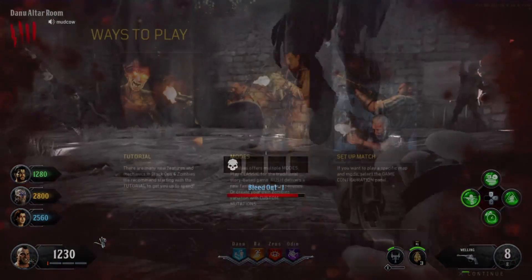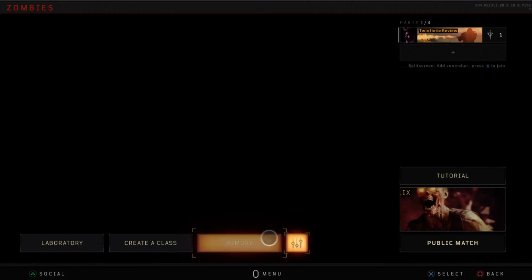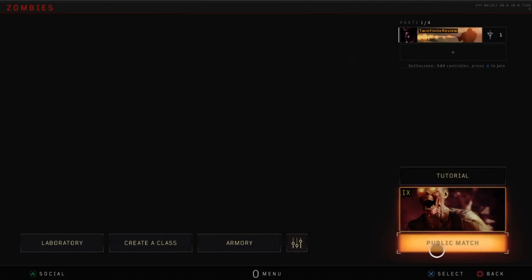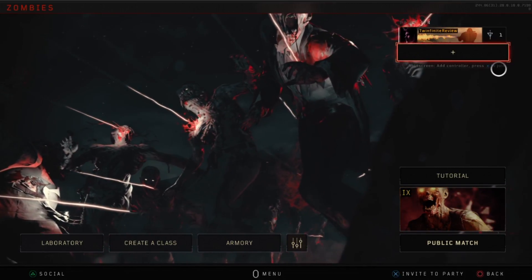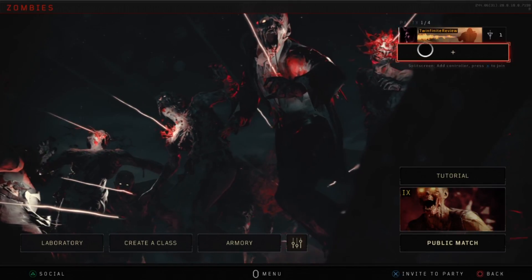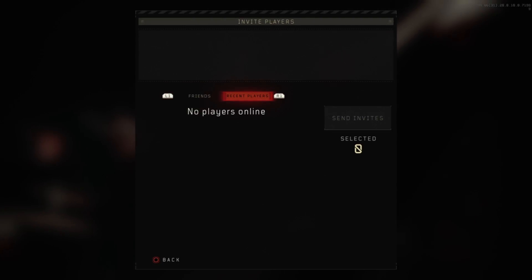Regardless of whatever mode you choose, you're going to want to go to this screen. It's kind of like the 'I'm ready to be matched up' screen — the screen that happens before the in-game lobby while you're waiting for other people to join. You got to go to the top right and hit that little plus sign, and from there you're going to be able to invite your friends.